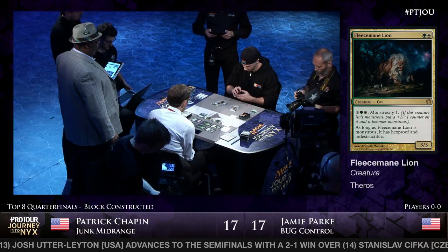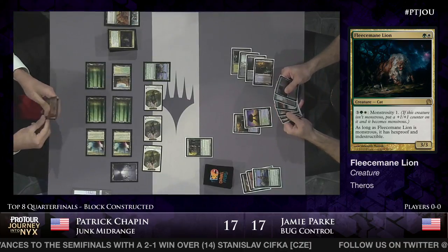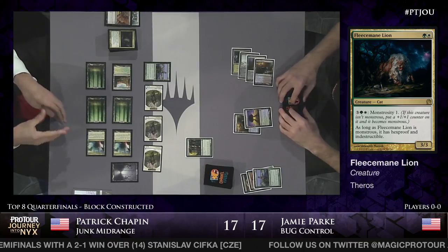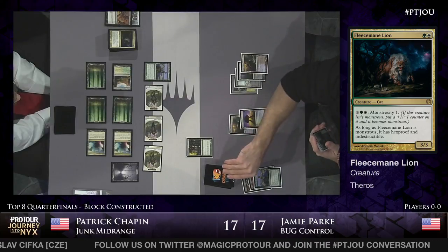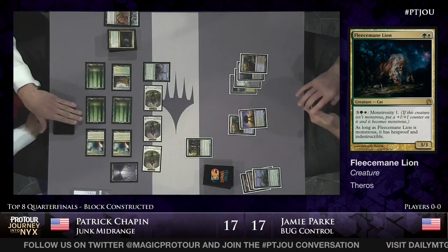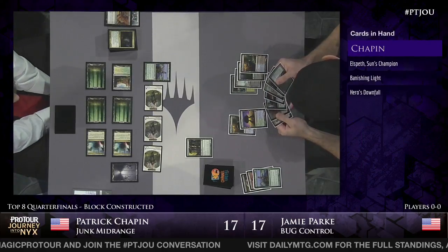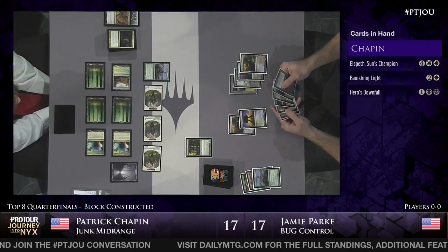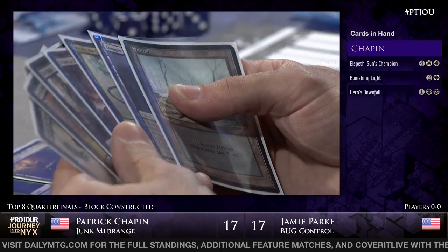Fleecemane Lion on top of Chapin's deck - that card relevantly dodges basically every removal spell and attacks through Courser of Kruphix. In a pinch it can block basically all the creatures from the popular Red-Green Elspeth deck we've seen all weekend. Chapin has enough mana now that he can play Fleecemane Lion and go Monstrous in the same turn if needed - basically a 7-mana 4/4 Indestructible Hexproof. Not the worst rate on a creature.